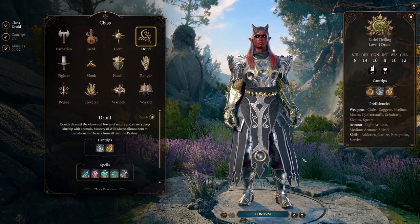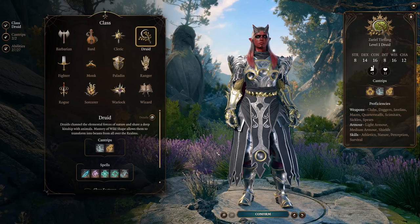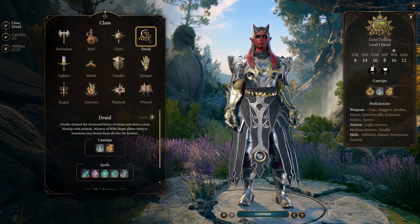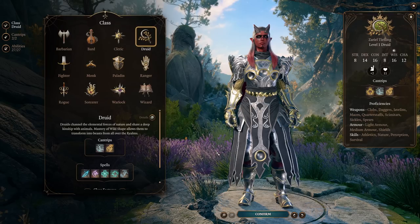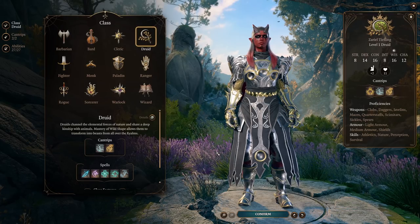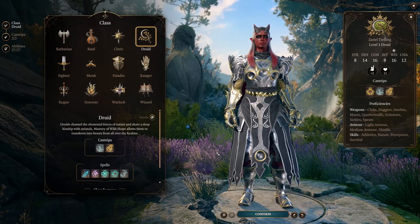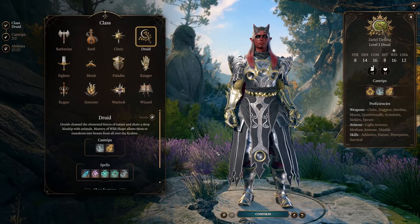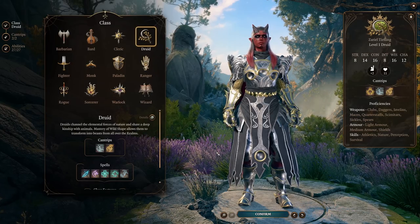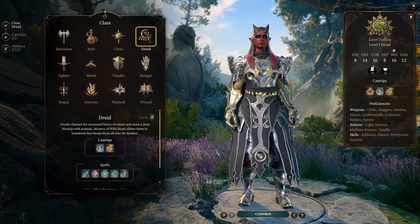Basically, we're doing an Edgelord build today. Starting off, we're going to be a Druid. As much as I would like to start off with a Martial class to get Heavy Armor proficiency, we need to get to Flame Blade as soon as possible. We don't really need weapon proficiencies since Flame Blade doesn't require them, and this build is going to only use Flame Blade as its main weapon, kind of as a challenge. However, I will be showcasing a dual-wielding option if you want to go that route, which may be a bit more powerful overall.